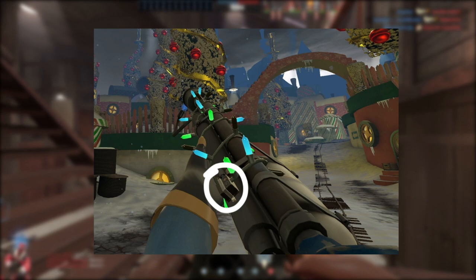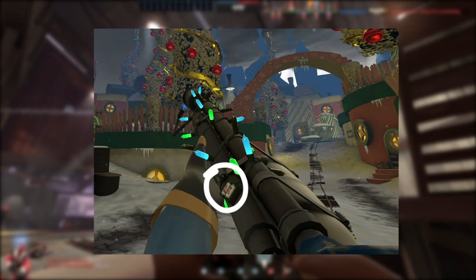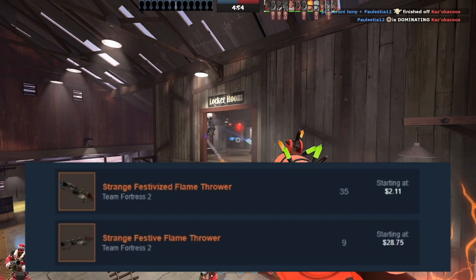A festive flamethrower has a little black battery box and a thin grey wire, while the festive eyes flamethrower has an open green battery box with visual batteries and a green wire to match. Also, one is $2 and the other one is $20. Yeah, let's get into it.